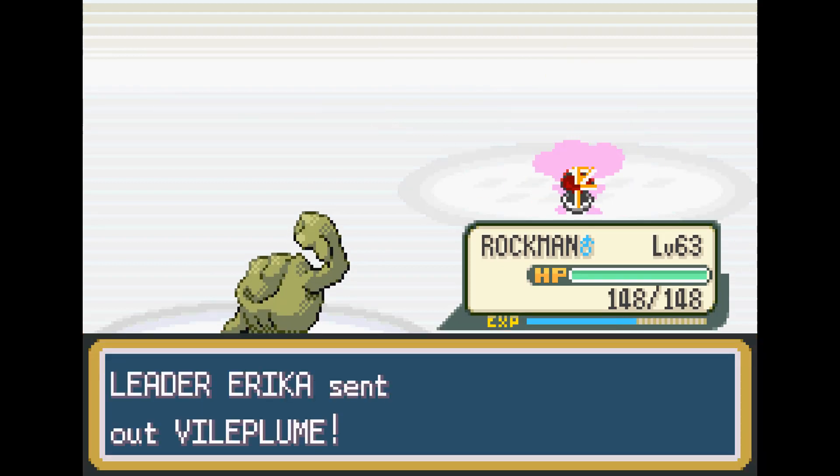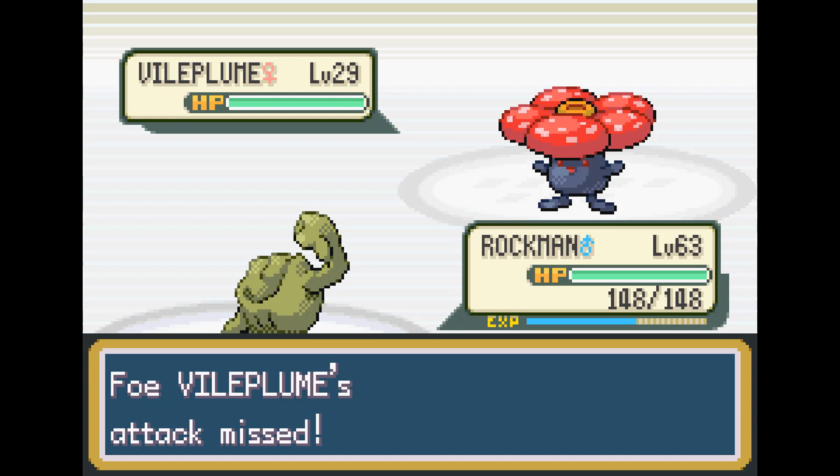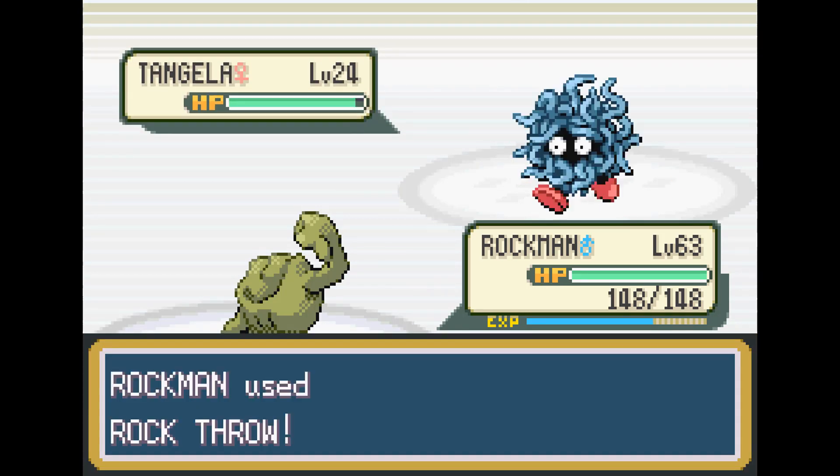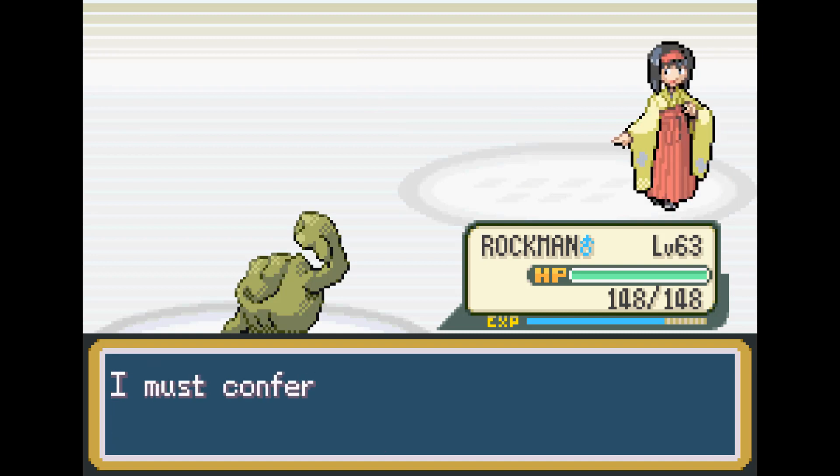Next is Erika, which is significantly easier than Sabrina. Geodude is able to use Rock Throw and take out basically everybody on her team. We do miss one there, but it's okay because she misses too. As Tangela comes out, we finish her off with another Rock Throw.